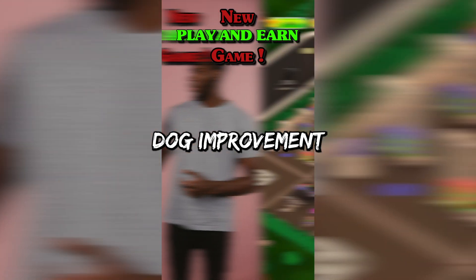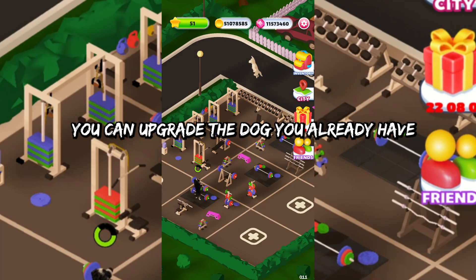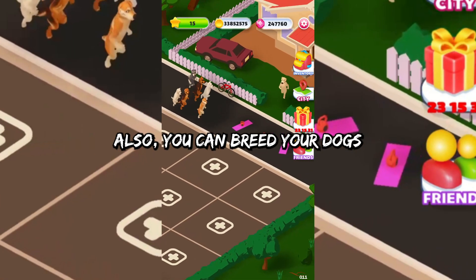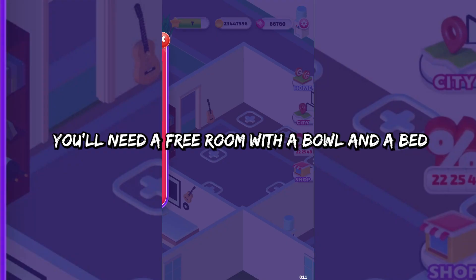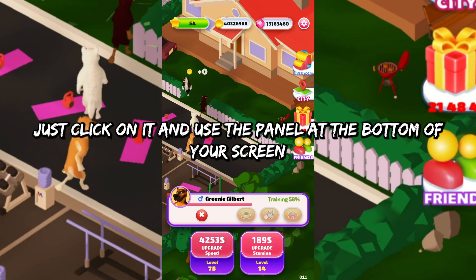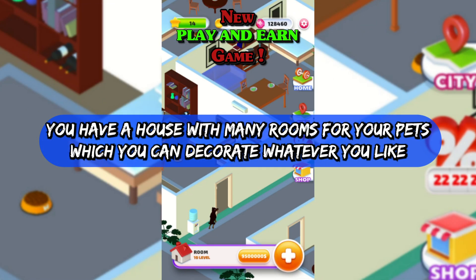For dog improvement, there are two options. If you want a better dog, you can upgrade the dog you already have, or you can create a more efficient new breed. You can upgrade your dog by clicking on it and using the bar at the bottom of your screen. You can also breed your dogs — to do so, you'll need a free room with a bowl and a bed so the offspring will have a place to grow. To assign dating for a specific dog, just click on it and use the panel at the bottom of your screen.